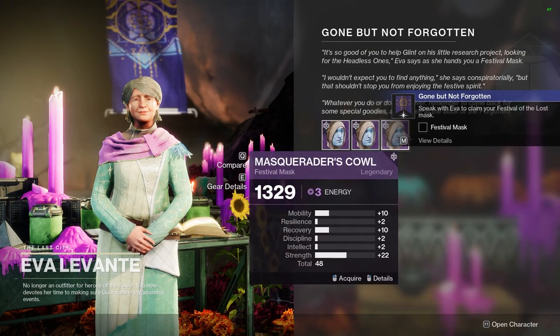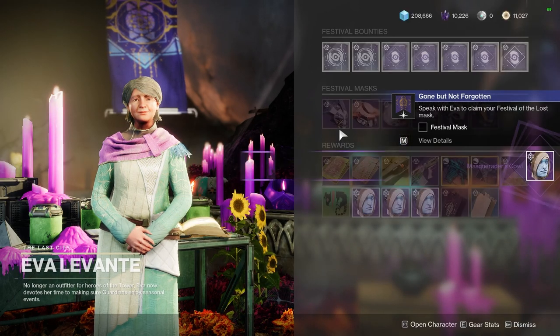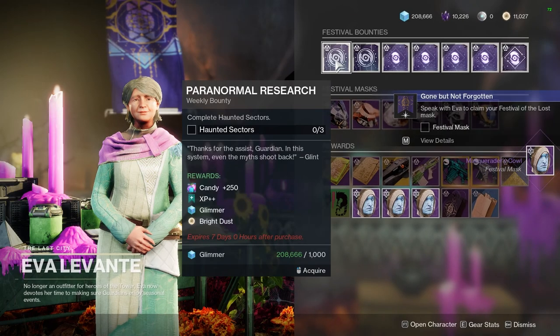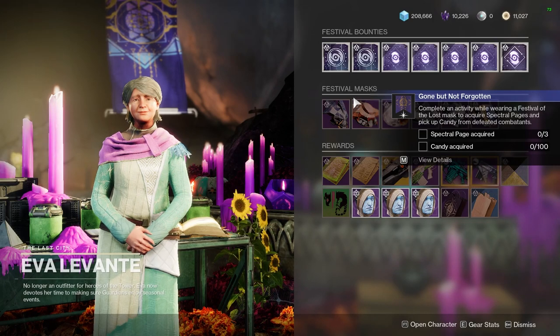We pick a mask — it doesn't matter which one you pick really. I'm going to go through and just pick an arc one. If you want you can definitely go through and purchase all of these bounties. And then let's get on to the next quest step.